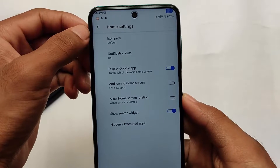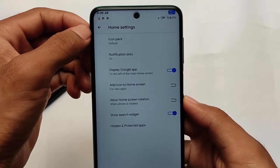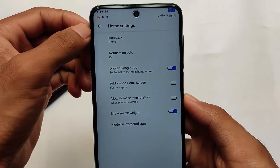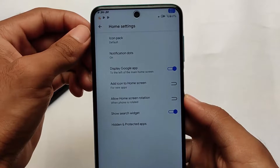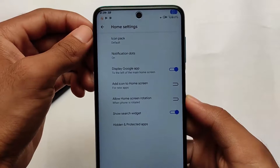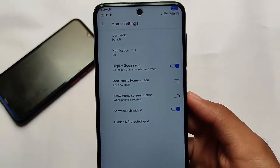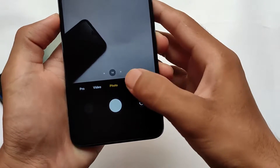We have the default NC2 launcher, which comes with icon pack support and also app lock support. In Android 11 you might get a little bit less customization expectedly, but in Android 10 the stability and customizations are all there, and the battery backup should also be a very good thing — let's just hope it's good.